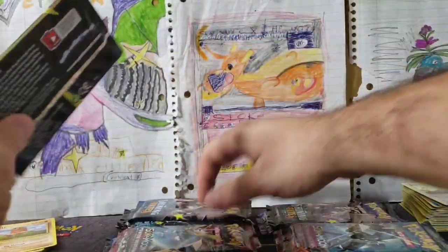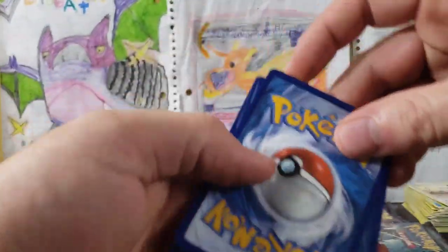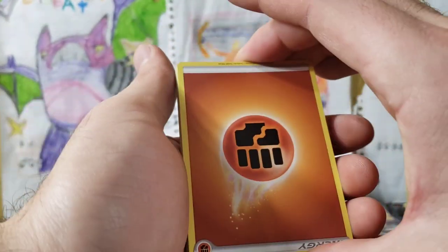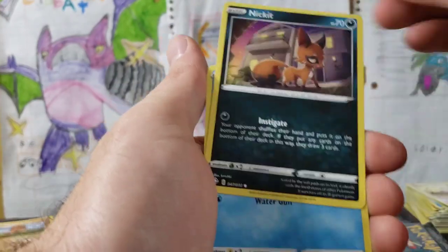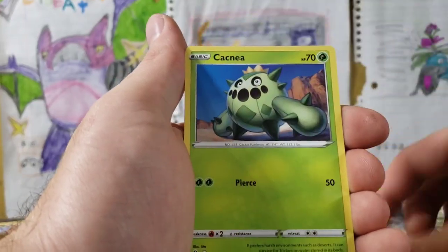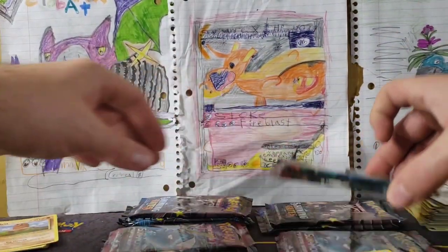Let's do some Shining Fates — this one, as I completely bump our camera. Last time we got an Amazing Rare — let's see what we get in this one. These Shining Fates came from a Pikachu box. Fighting Energy, Floatzel, Rusted Sword, Luxio, Nickit, Horsea, Snom, Morpeko, Cacnea, Reverse Koffing, and a Dreadnaw. So it didn't mean anything, but it was great for content.